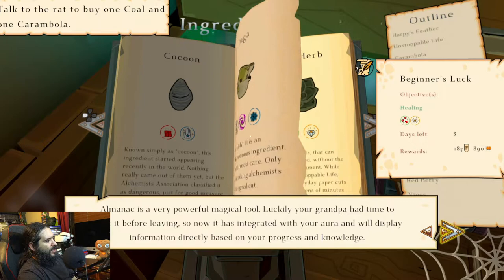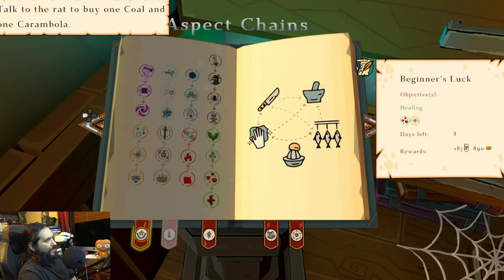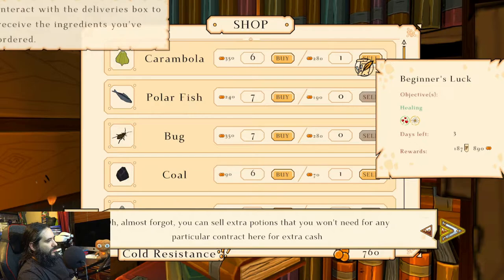So we're going to talk to the rat to buy one coal and one karambala. Karambala — I guess that's stuff he was supposed to tell me. So where's the rat? Oh, here he is. You dirty rat. So we're going to buy one karambala and one coal.